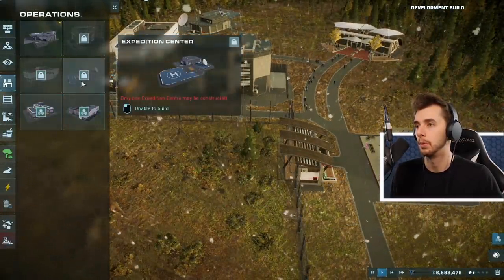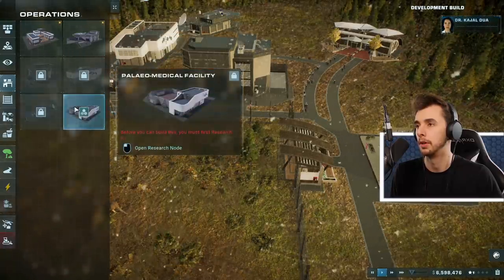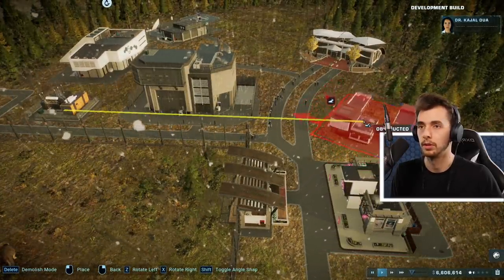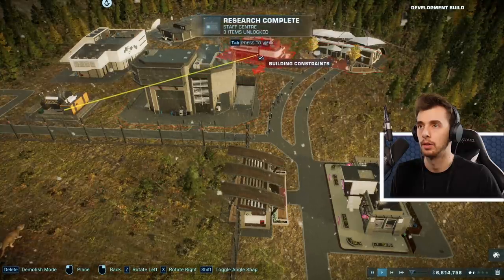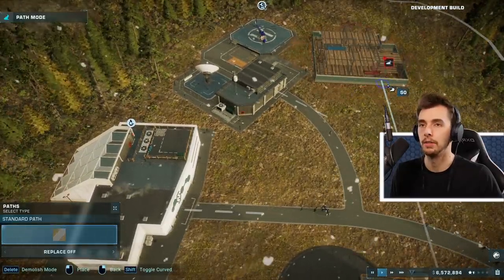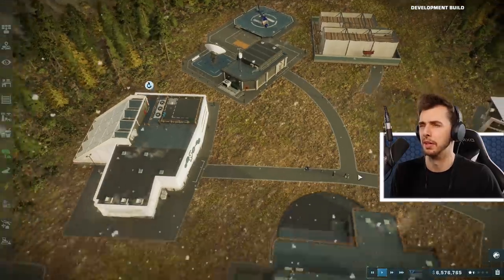Grades for our buildings so we can support more science - the result: expanded opportunities for the park in both dinosaurs and exhibits. I'm going to put the staff center around the back and connect it through a path. I can't even tell if I'm losing money - probably am. Let's not worry about that at the moment.